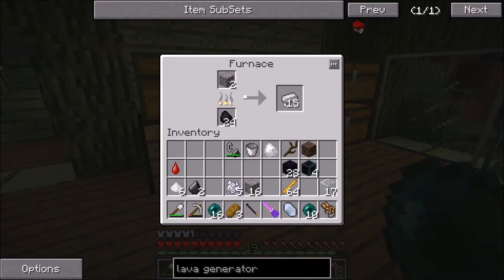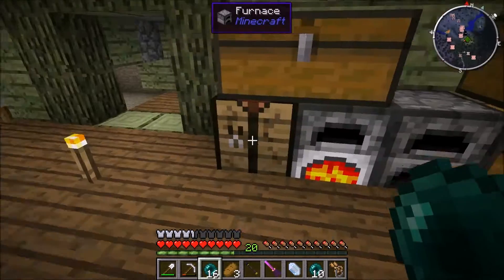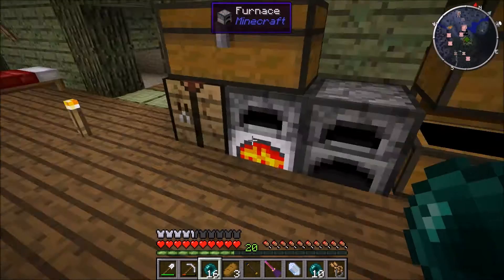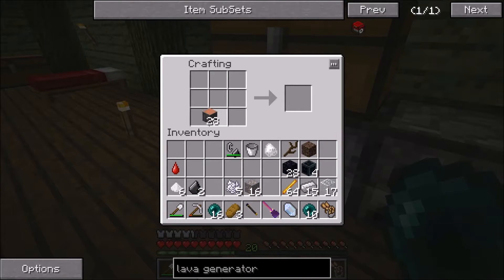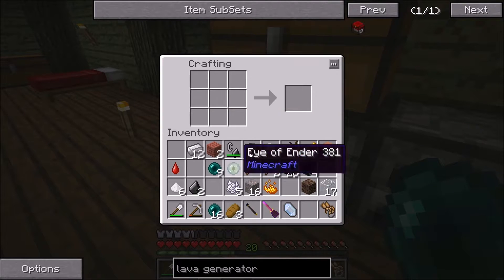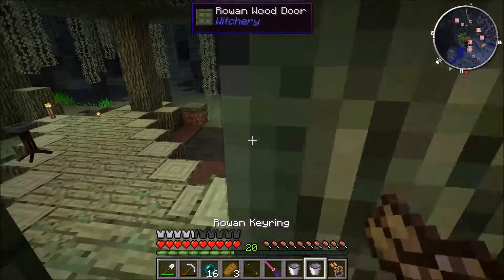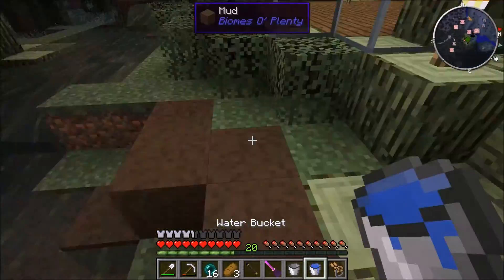To do this we're going to need some iron, and we'll use some of the Alderwood. We need an iron pick, some blaze powder, make an ender eye, and then I need to make another bucket and get some lava. I can get the water right now.